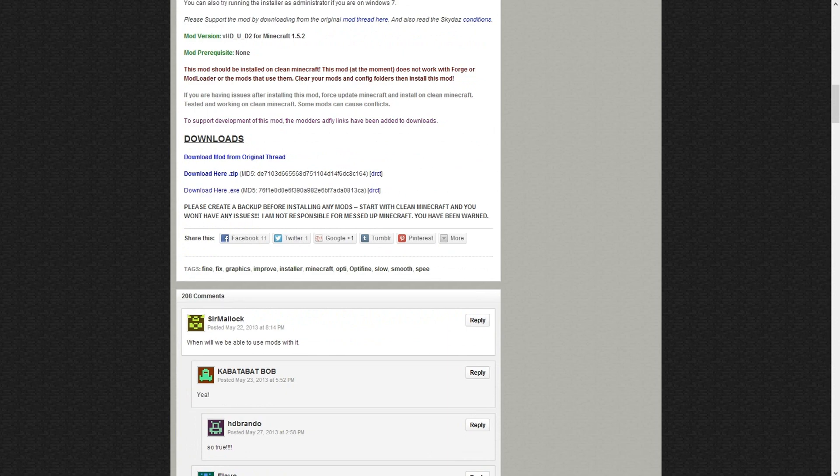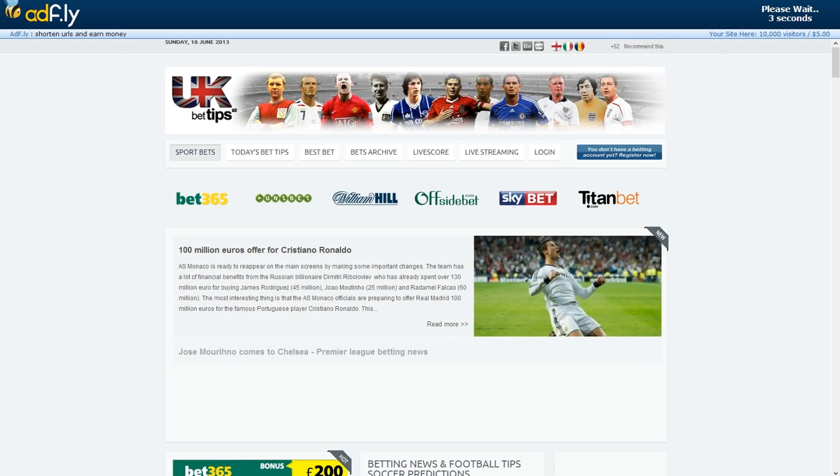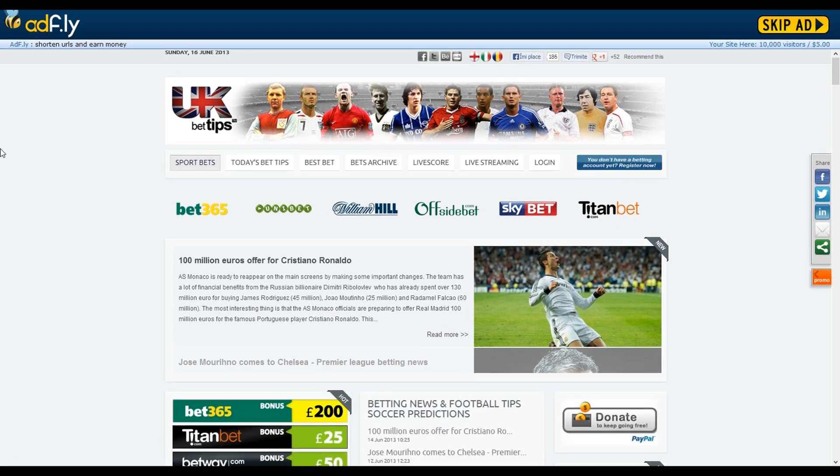You can download as a zip or an EXE. Click EXE. You just get a quick ad — help the modder out. Just download. Then all you do is open it and then click install mod, and when it comes up with backup you just decline that.